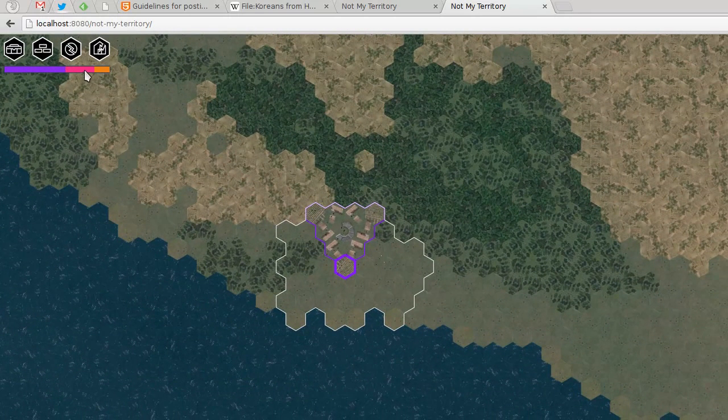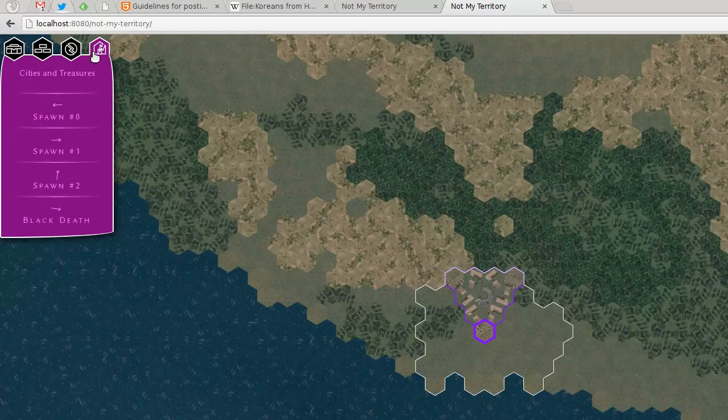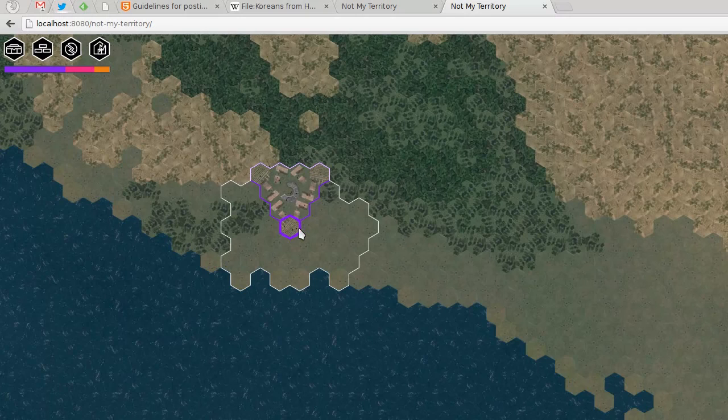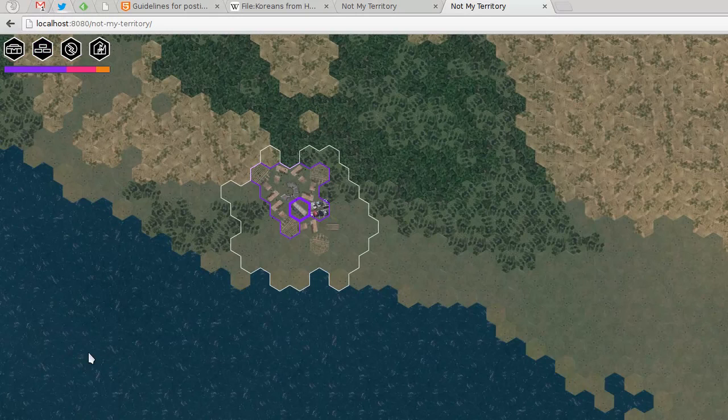It seems the pink people have an edge — those guys on the right. I didn't think they would have such an advantage against us. So let's prepare for war. One of the things we don't have yet are weapons, because weapons only come from a gunsmith. In order to get a gunsmith you need a skyscraper, but you also need a factory, and a factory in turn requires three residences and one road. So let's build one — you need a road there, a residence there, and then you can have a factory.